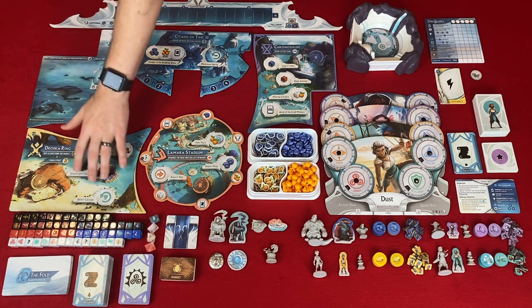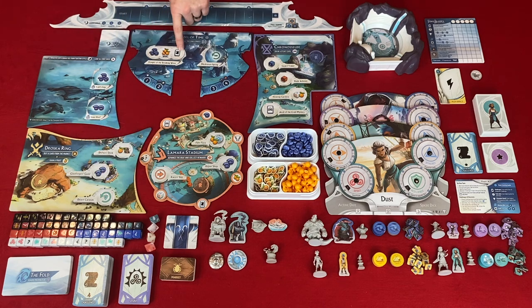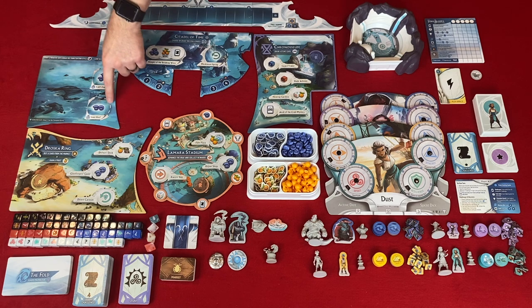The five island boards are the locations where you'll be taking your actions. There are two types of circles in the middle of these island boards representing action types. The solid white filled-in circle is a single-use action space per round, and the dotted line circles are multi-use per round, so all players can go there as many times as they wish per round.